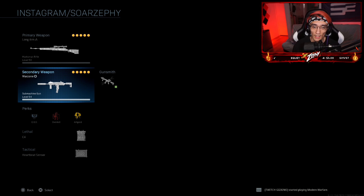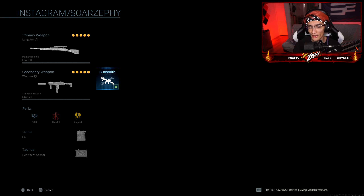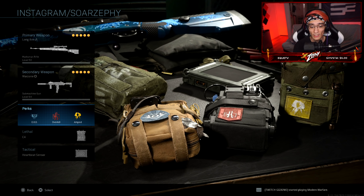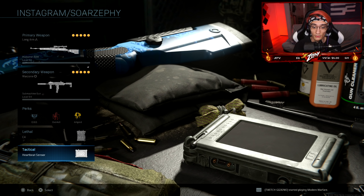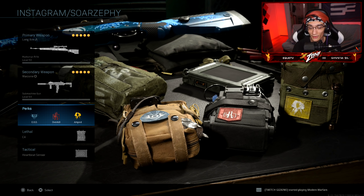For the MP7 I mentioned earlier in the video — it's really stupid OP and you can literally beam people across the map in Warzone while also being able to fight close range quite well. That is the Atlanta FaZe camo, which can be found in the shop. Perks: EOD, Overkill, and Amped. C4 lethal, Heartbeat Sensor tactical, so I can find enemies up close while sniping people from long to medium-long range with the CAR 98, and then using the MP7 from medium to close range.